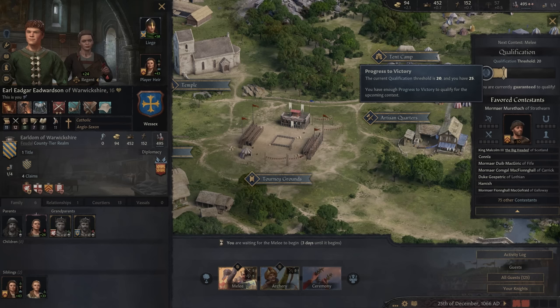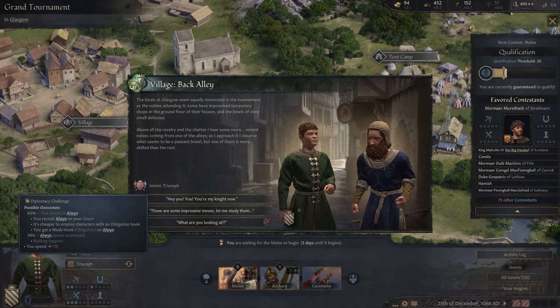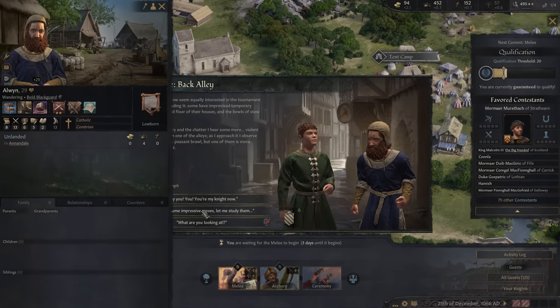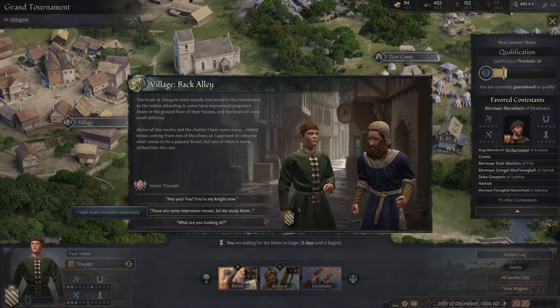We've raised our qualifications, which is quite nice. We've got three days until our tournament. We're able to visit one locale before the fight, so I decided to visit the village. The locals at Glasgow seem equally interested in the tournament as the nobles. Some have improvised temporary shops, and the bowls of stew smell delicious. Above all the revelry and chatter, I hear some violent noises from one of the alleys — a peasant brawl. One of them is more skilled than the rest. I study his moves — my score is going to go up moderately.